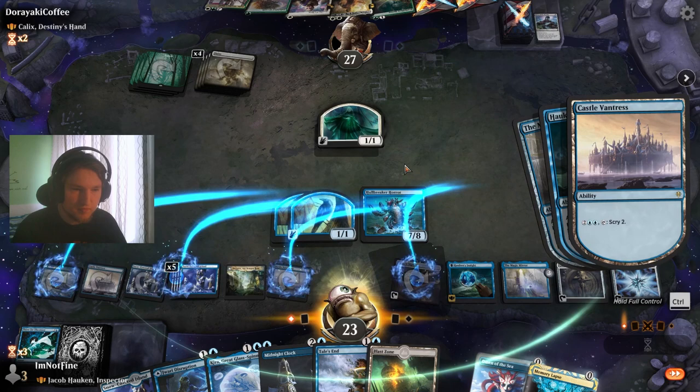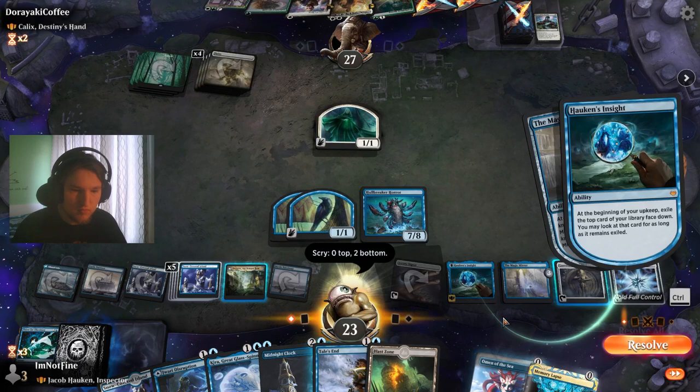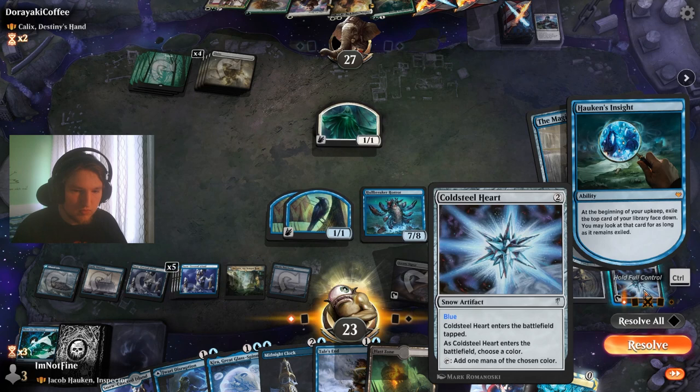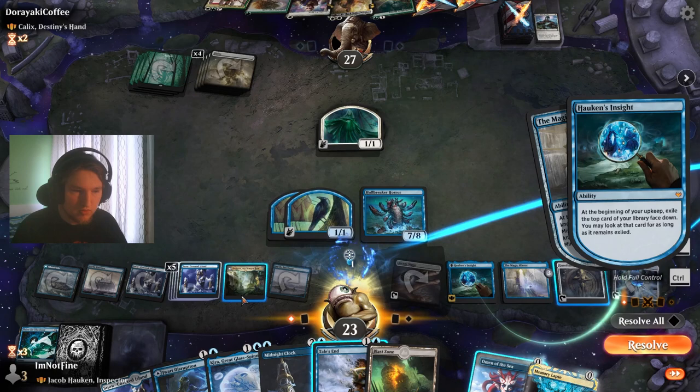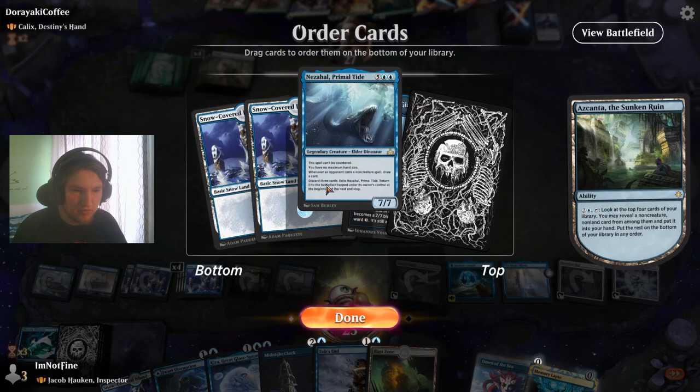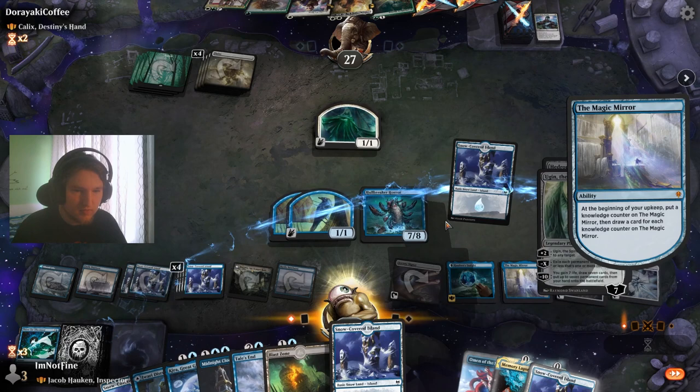Bottom, bottom. Omen of the Sea — well then I don't get to play something for free this turn. Honestly maybe I want to just activate Ascanta here again — seems good. There is nothing in there, unfortunate. That's a land — oof. This says I have no maximum hand size, right? Okay.